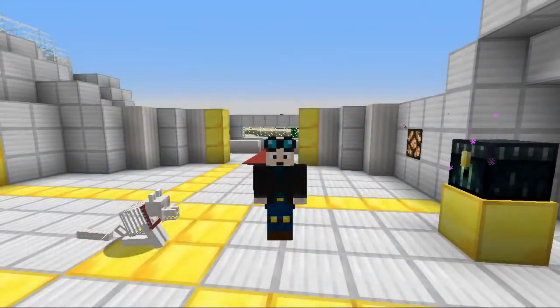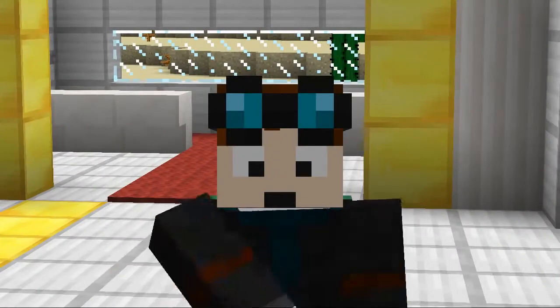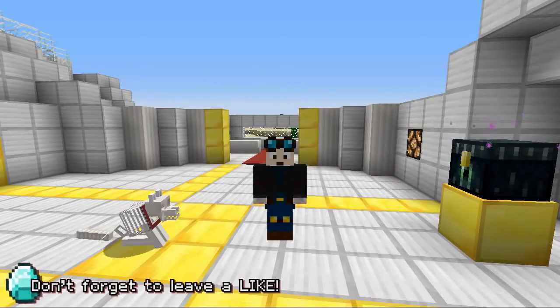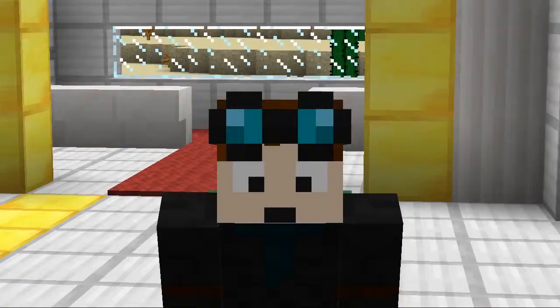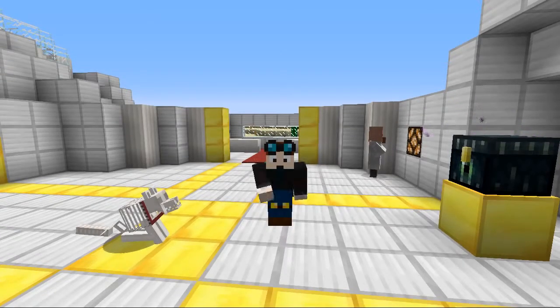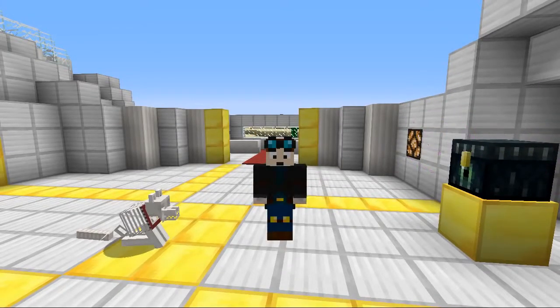Hey everyone! Dan here from the Diamond Minecart, and welcome back to another Minecraft Mod Showcase where today we're going to be taking a look at a mini mod — by that I mean a mod that is smaller than the ones I usually do, but are still super fun and still need a little bit of love. So today's mini mod is called the Turtle Gun Mod, which simply adds in a gun that fires turtles into your Minecraft game. Yeah, it sounds random, it definitely is, but these turtles contain something very special too, which you'll find out later in the video.